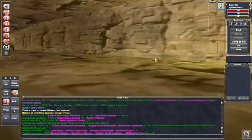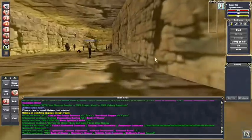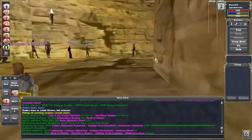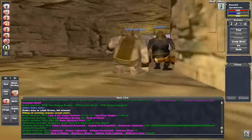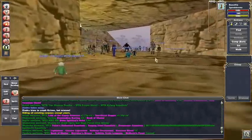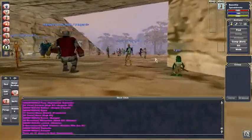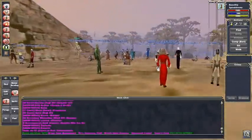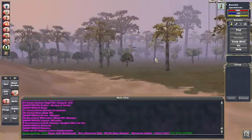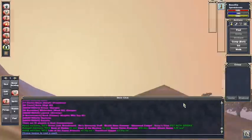Right now I'm in the tunnel in East Commonlands, and this is sort of the center of commerce for the game. If you're more used to EverQuest Live, you'd think of this as being the bazaar of Project 1999. You can see everyone hangs out here — there are 91 players in East Commonlands right now, and sometimes up around 200 in this zone, with most of them standing right here in the tunnel selling stuff.